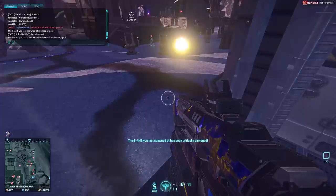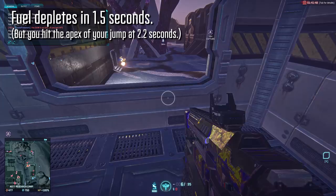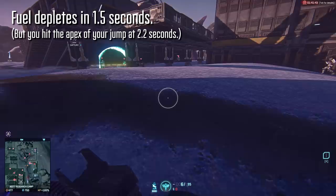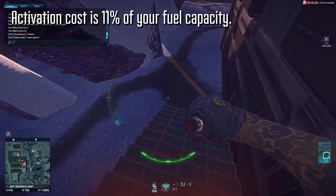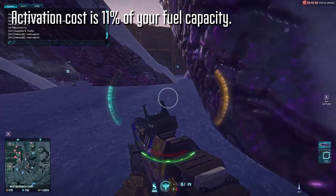Regardless of rank, your fuel bar will deplete in about a second and a half. However, you won't hit the apex of your jump until about 2.2 seconds, provided you had boosters down the whole time. That's due to the floating nature of this type of jet. The activation cost for a jump is roughly 11% of your fuel supply, so if you were to start on the ground and just spam spacebar over and over, you'd see that you can jump about 9 times before the thrusters fail.